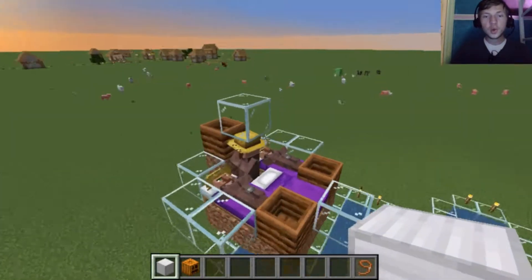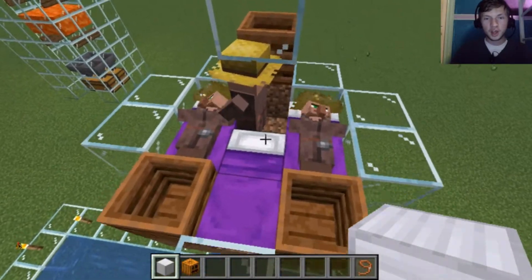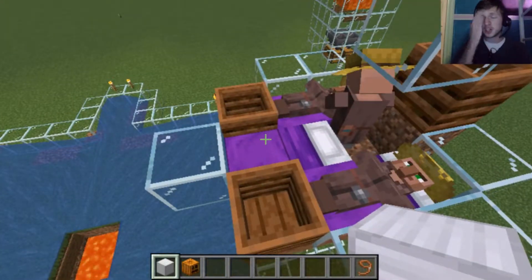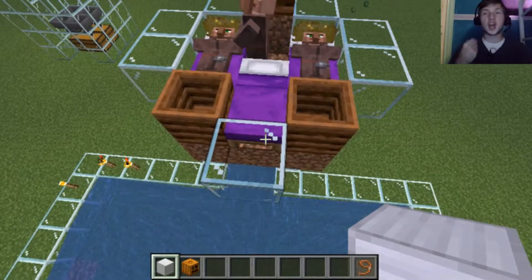So the way this works is you have three villagers right here. Each one has to have a workstation, so I gave them all composters — it can be any workstation. And then you have to have three beds. They have to sleep in their beds, set their beds, and get a profession.